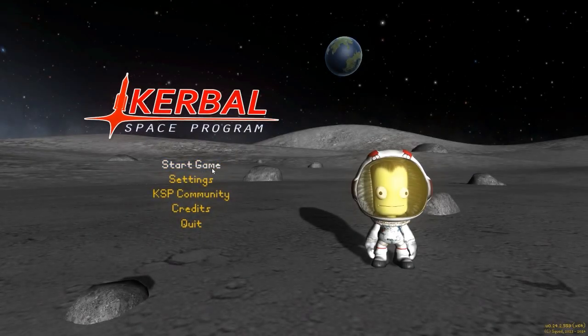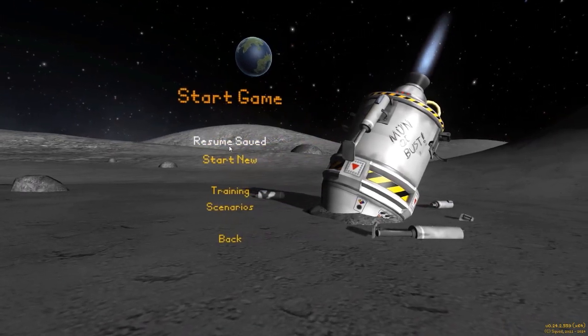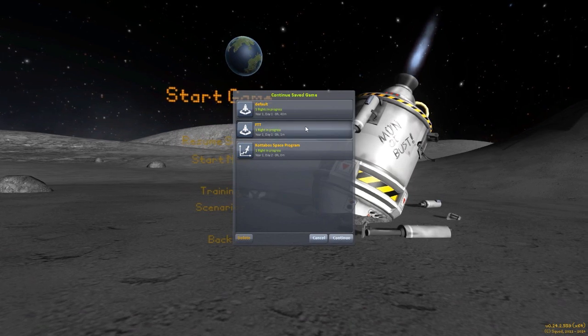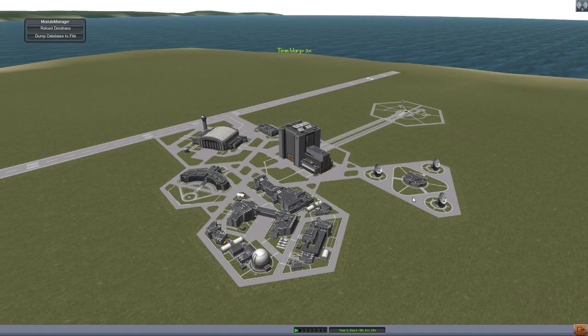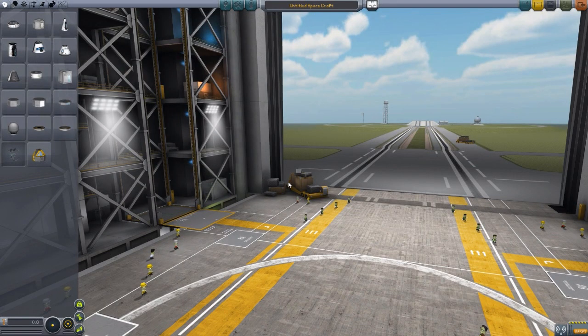Hello everyone and welcome back to Karabo Space Program, where today we're taking a look at another fun mod, this time in the form of the Freight Transportation and Technologies mod, Phase 1, by forum user RoverDude of Umbra Space Industries fame. This man has made a lot of fun and wonderful mods, and this is just another notch on the belt. So let's jump right into the VAB and take a look.